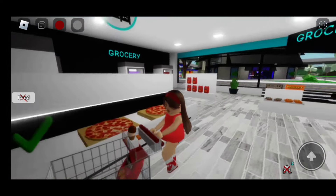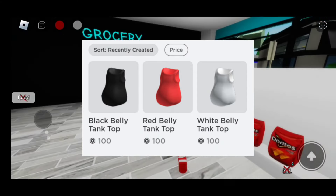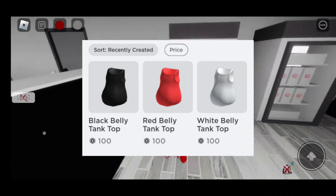Next, you will find all the pregnant bellies. They do come in three different colors: red, white, and black.